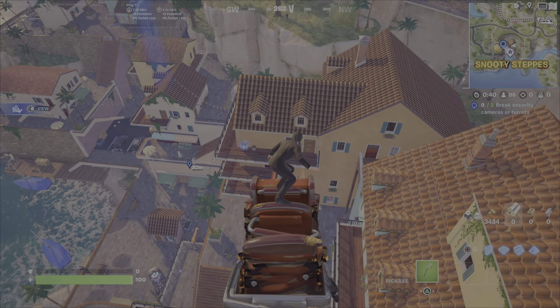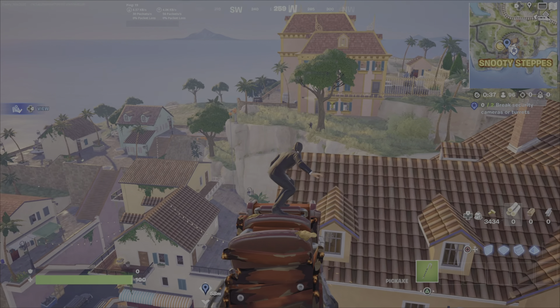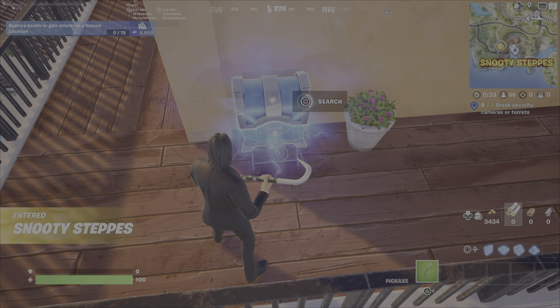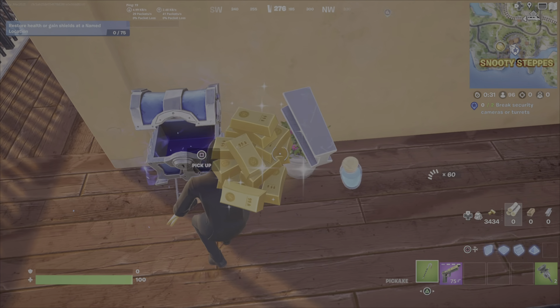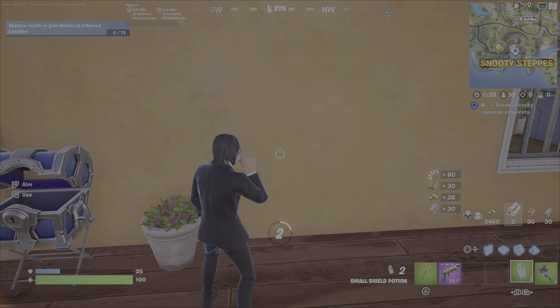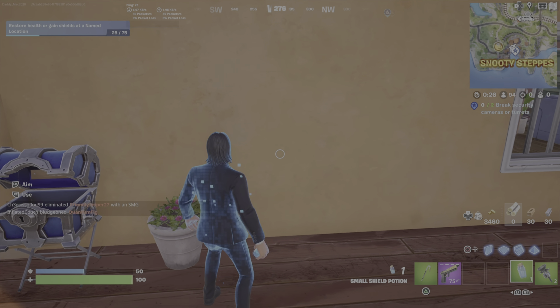At Snooty Steps, I can see this chest. This chest is often here — this is actually going to be an epic chest, or a rare chest, as they're also called. Get some extra good loot out of the blue chest. Now that I've got a gun, I'm simply good to go. I'm going to pop these shields and head over to the main building where Peter Griffin is.